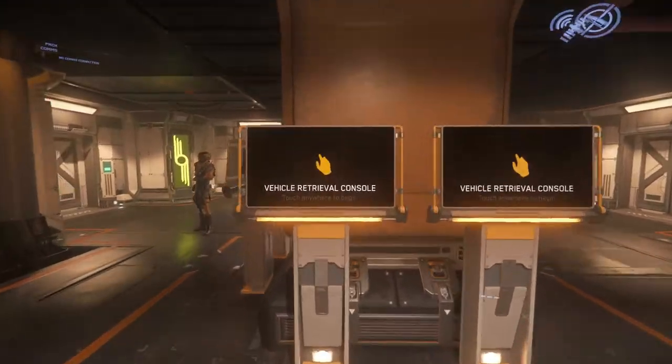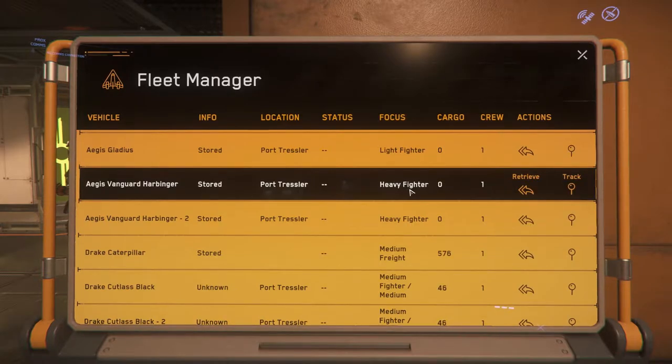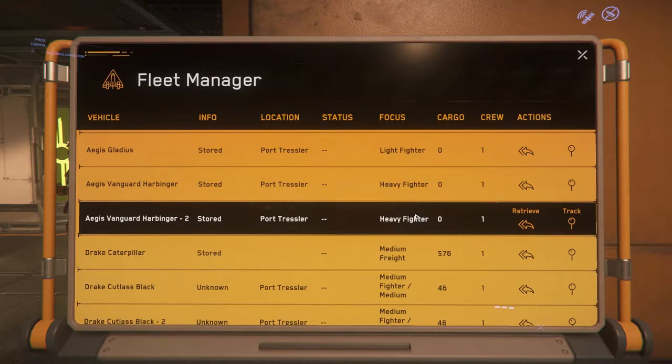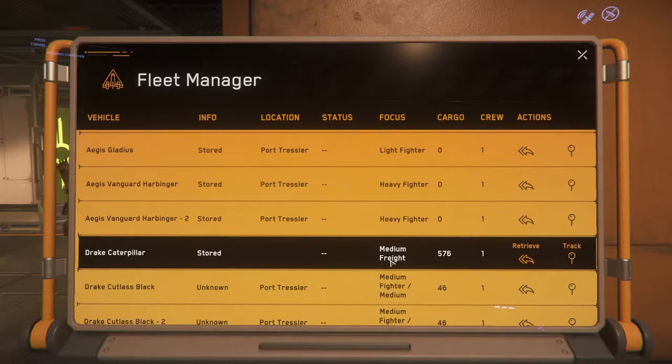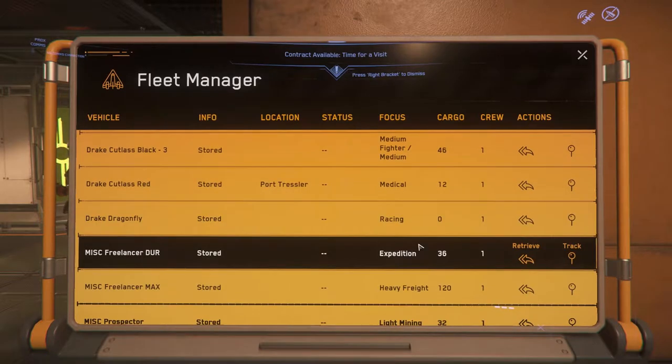What I have now is the Gladius, the Aegis Vanguard Harbinger which is one of the newer ones I got and I've been using the heck out of it. It's an awesome ship. The reason I went with this one instead of the Sentinel is this one has torpedoes and I do like throwing missiles. I've also bought a Drake Caterpillar which I haven't really used much yet, and a Cutlass Red which has really come in handy for doing FPS missions.